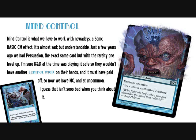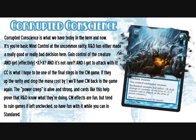I do believe Control Magic effects should stay at a converted mana cost of 4, but since this is uncommon we'll have to play it at 5. Corrupted Conscience is what we have today. It's your basic Persuasion at uncommon rarity, giving you control of a creature and effectively a +X/+X bonus — and it's not rare. R&D has either made a really good or really bad decision here. If they up the rarity and drop the mana cost by 1, we'll have original Control Magic back but with more power. The power creep is alive and strong, and cards like this prove R&D knows what they're doing.